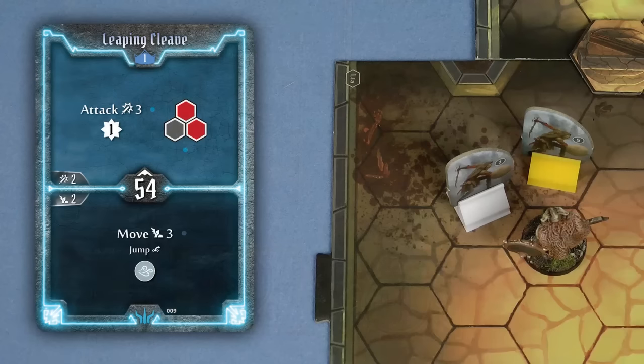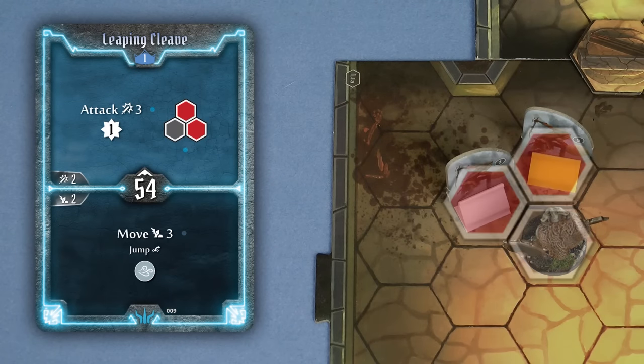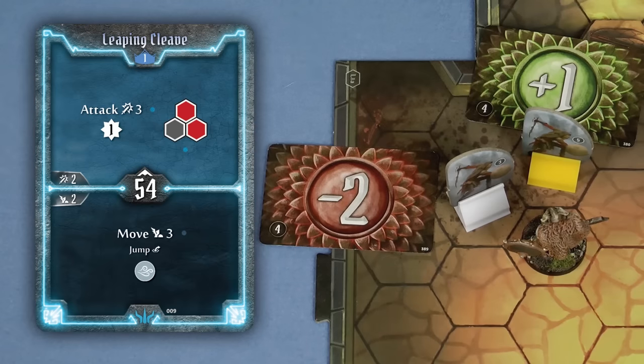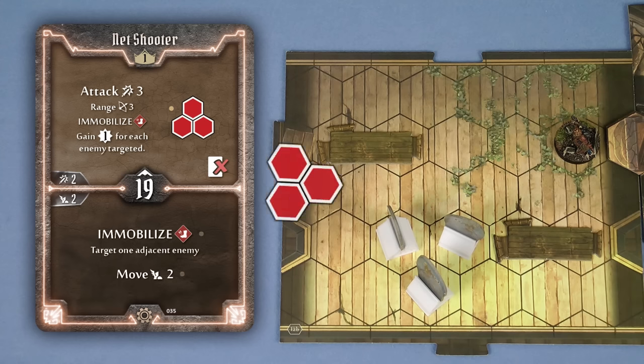Some cards are area effect attacks that allow you to target multiple enemies with 1 attack. This card for example allows the Brute to hit 2 adjacent enemies. If you target multiple enemies with 1 attack, you draw one of your attack modifier cards individually for each target, so they may take different amounts of damage. If a card with an area effect on it has range, such as the Net Shooter from the Tinkerer, you only need range to one of the hexes in the pattern.